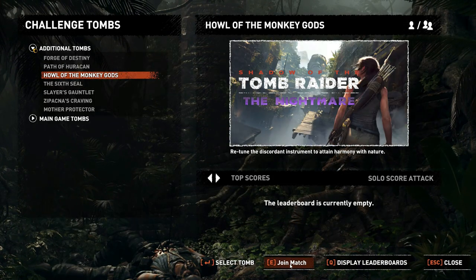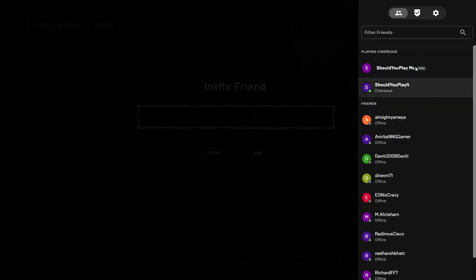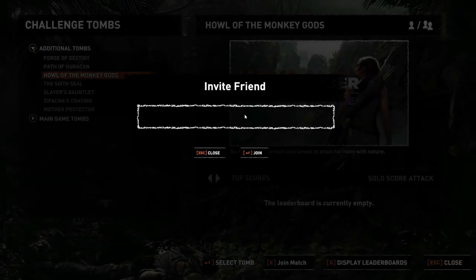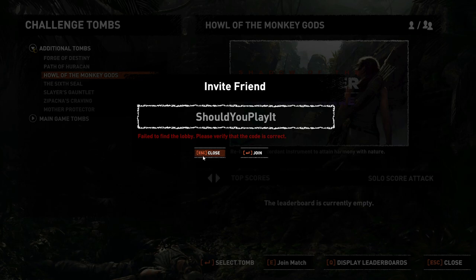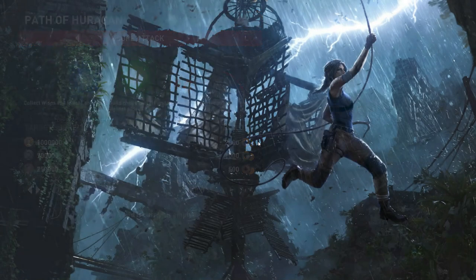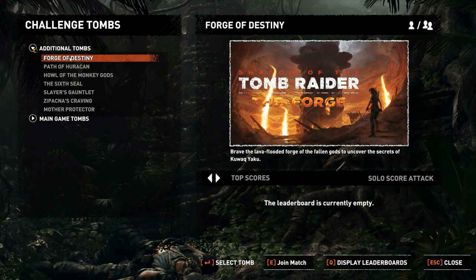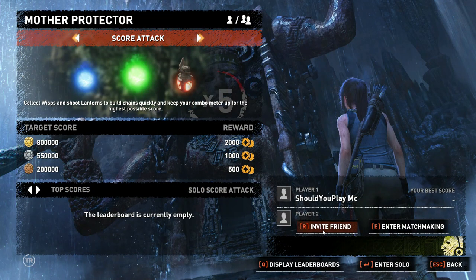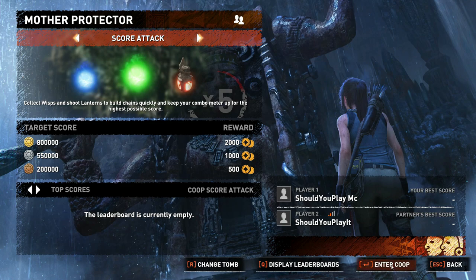We're going to try the sixth seal — click join match and wait, or invite friend. The UI is confusing: instead of just clicking join match, you need to click on the left option, choose a tomb like Mother Protection, and then in there you'll find invite friend. We tried matchmaking with strangers and while no one showed up at first, Caleb was actually able to connect by entering the same tomb.